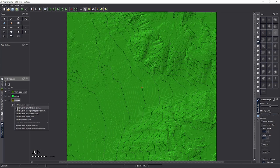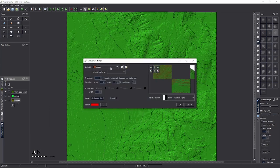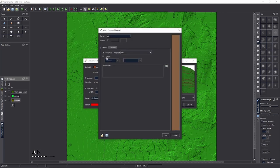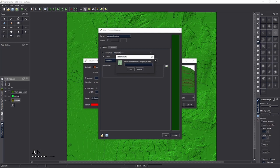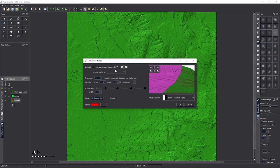Now comes the hard part: to do two-tall rushes we have to add another Custom Ground Cover Layer for the second height. Add it again — Custom, Conquest Rushes, Layers 8. This is always irritating, especially for plants that are four or five blocks high, since you need one layer per height. But it's better than doing it all by hand. Call this one 'Rushes 2'.